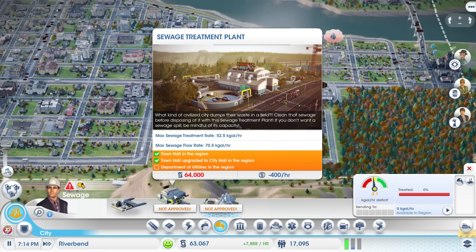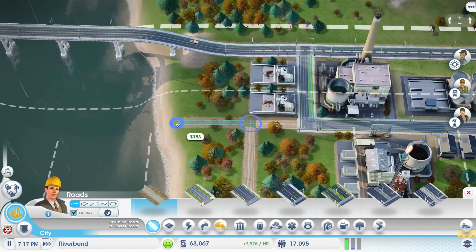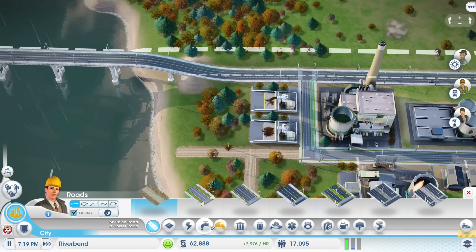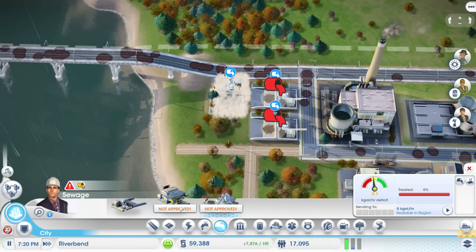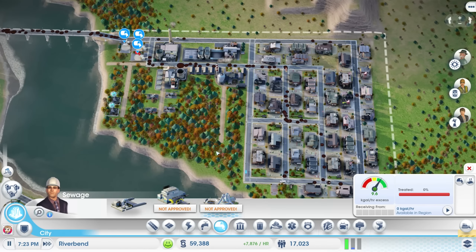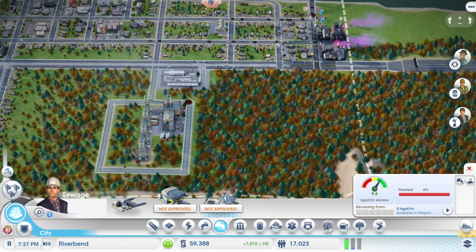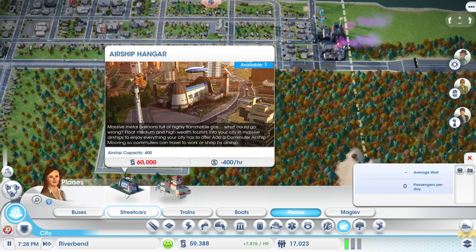Now that we've managed to get the population up a little bit, I do want to build more. Sewage is still a problem — we need a Department of Utilities so we can get an actual sewage treatment plant, because these guys here are not going to last forever. We'll do this for now and hopefully throw a little sewage thing there. We're definitely going to need to get the Department of Utilities pretty soon. But what I would also kind of like to do is look towards planes. The airship hangar would be cool as well — massive metal balloons full of highly flammable gas, what could go wrong?